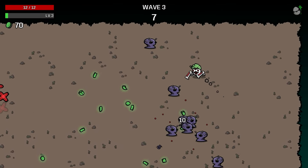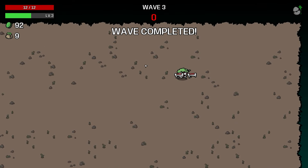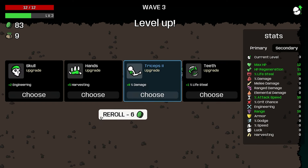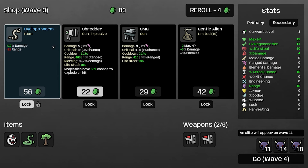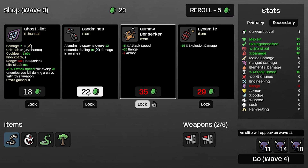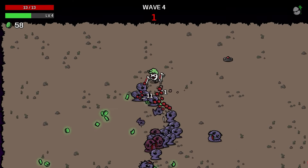Let's go with a re-roll one more time. We'll go with damage Triceps 2 which gives us 8% damage — we'll take that. We'll get the cyclops worm and then do a little re-roll. There's quite a few things — we could go with attack speed but we'll lose armor. For the gummy bear berserker land mines, we'll get that and go on to the next round.